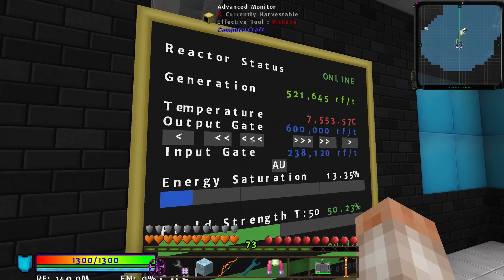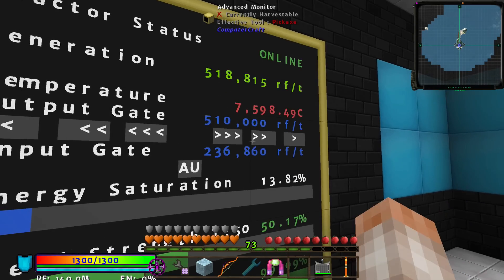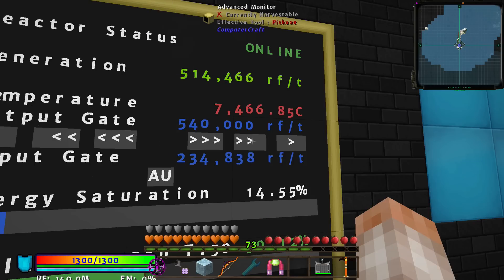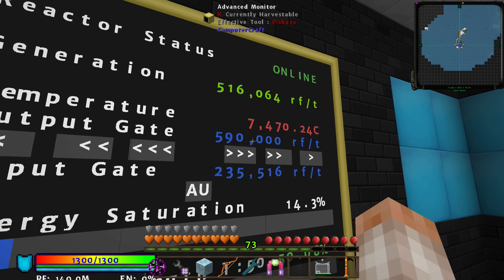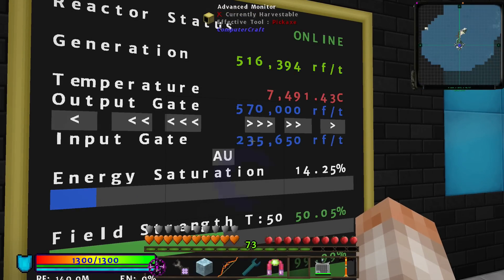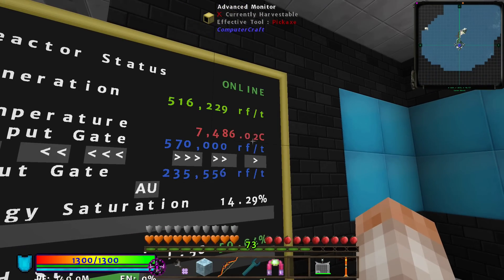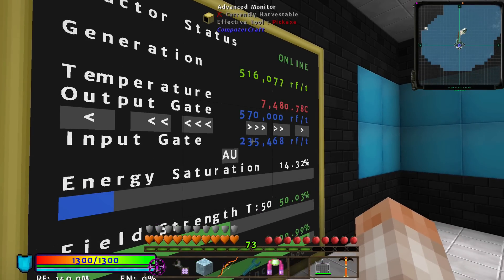I'm manually bringing the field strength down — 580, 90, 40, 35 — dropping pretty quickly, helping it get to 50. Temperature is fine. Switching to automatic mode... I need to associate the peripheral data. I'm giving it a target of 600 and watching the numbers — 50, 40, 30, adding, 80, 70, 60. Leveling out around 39 to 42, still adjusting. The field strength is maintaining and the temperature is going to maintain as well. RF per tick will drop slightly — cutting out for a moment.